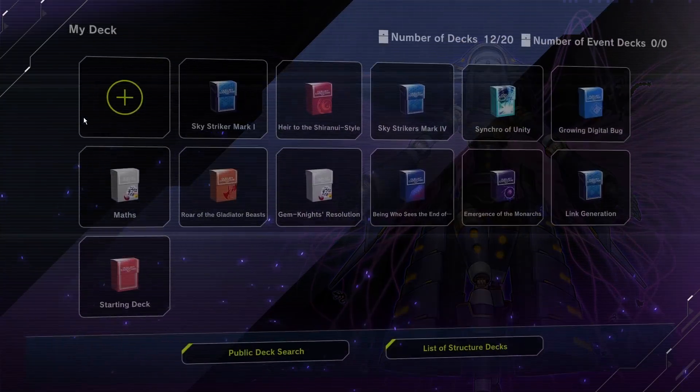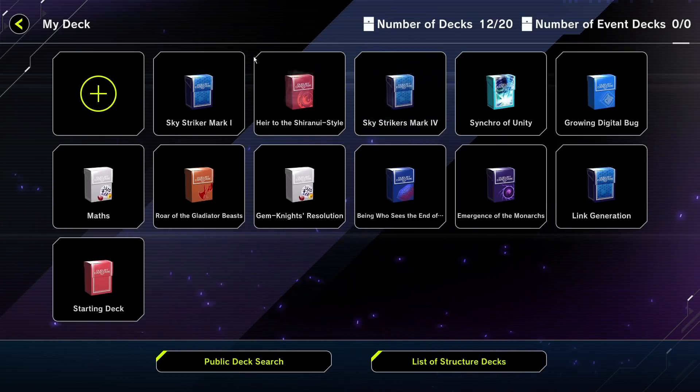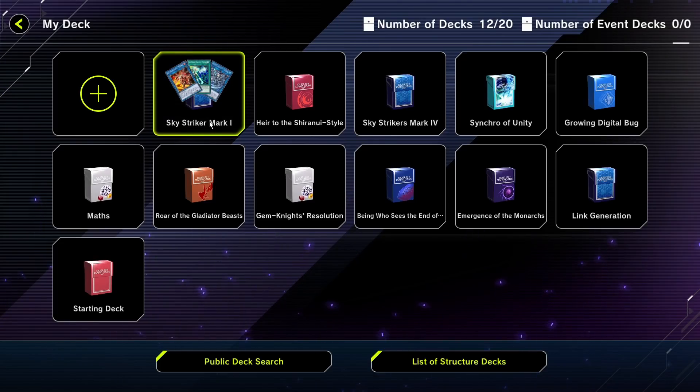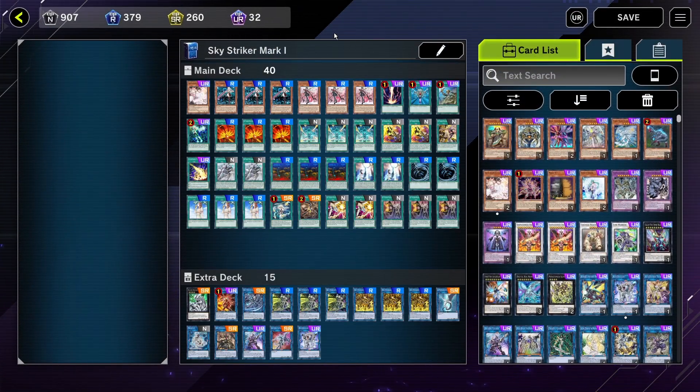The deck I will show you today is not the current version I'm running, which is the Mark 4 — the fourth iteration of the deck. It's the third time I changed it since I made it. But today I will go over the Mark 1, which is the first version of the deck I made. It's the easiest one to make and hopefully you should be able to make it easily too.